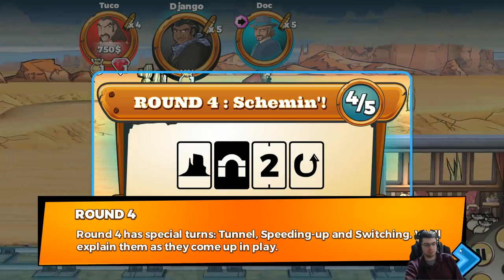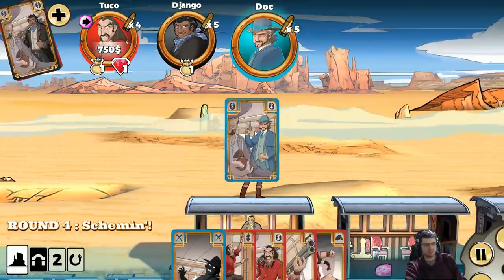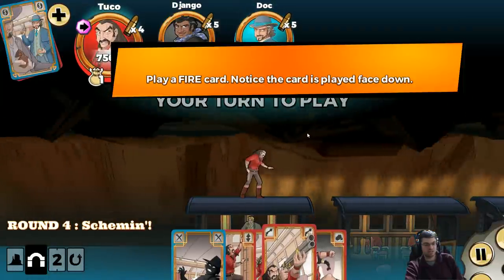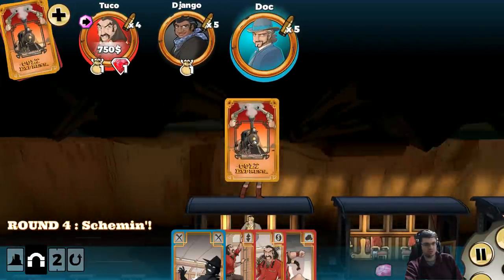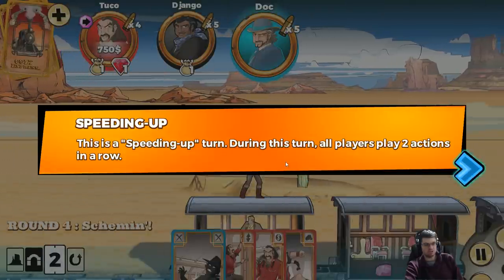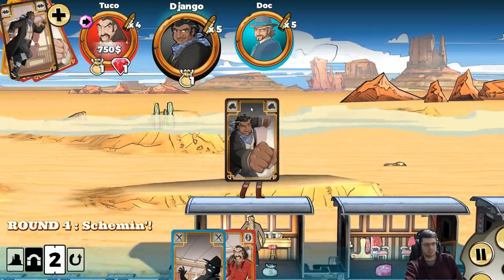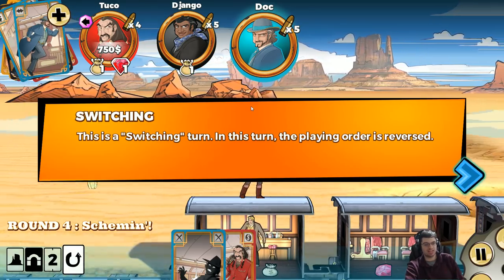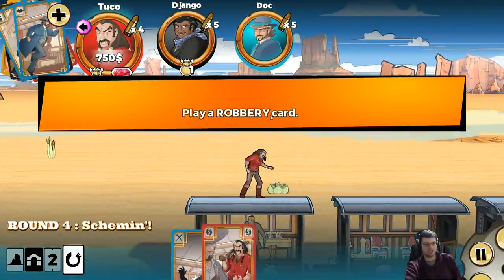Round four features special turns: tunnel, speeding up, and switching. This turn takes place in a tunnel — during this turn, all players play their actions face down. This complicates strategy, I can see that. The speeding-up turn means all players play two actions in a row. Then there's the switching turn, where the playing order is reversed. This is quite strategic — you've got to pay attention to what your opponents are putting down.